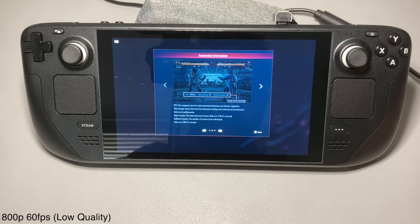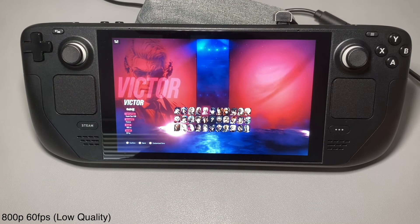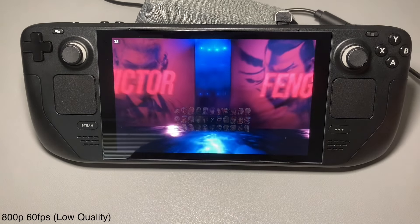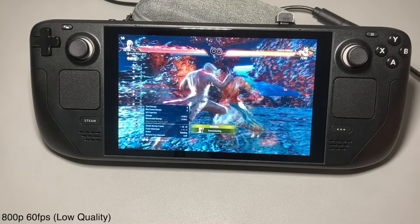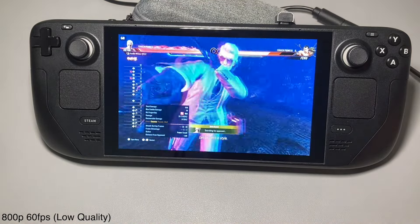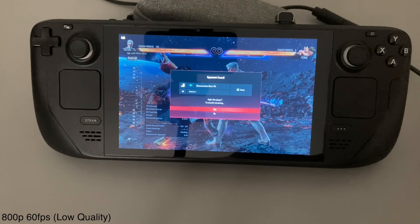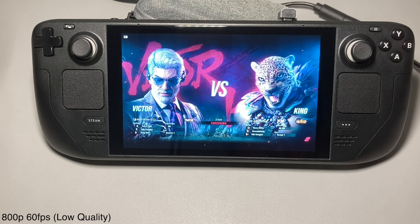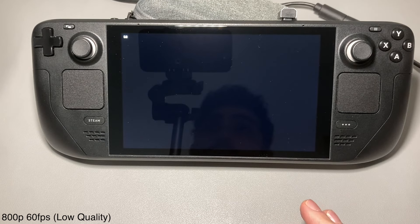Going through all the normal setup options — connection quality, enable crossplay — let's go to default. Let's run Victor to be consistent. I haven't trained with him at all. This guy I'm matched against is not a beginner — we'll see how it goes. And then the connection has been lost. Damn.